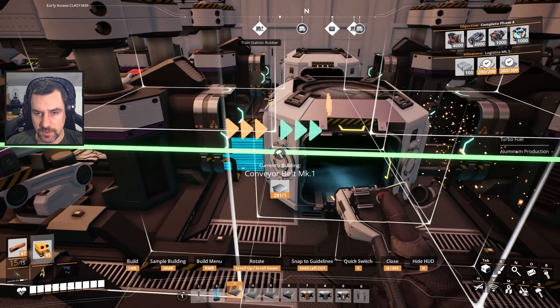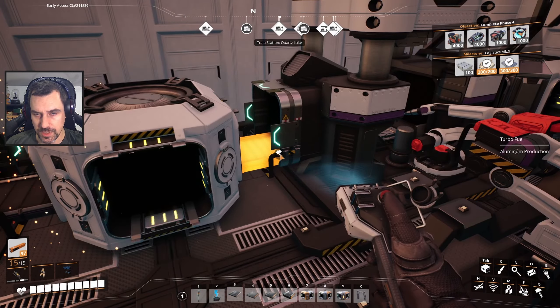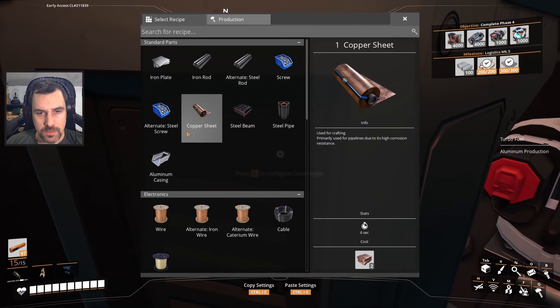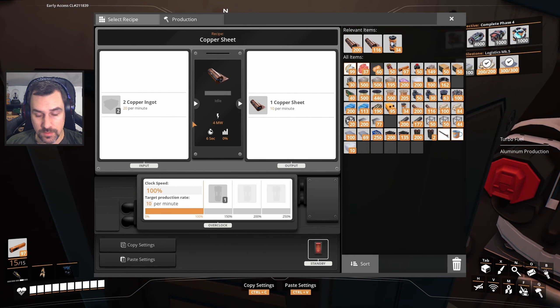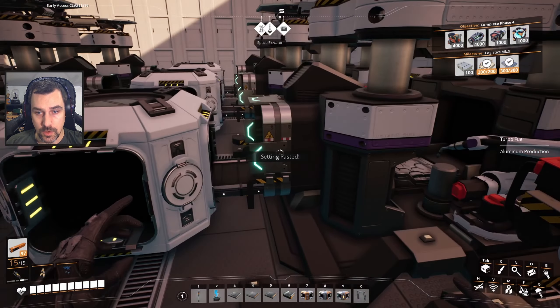Now we've got to figure out how many copper sheets these are making, because I don't know what size belts I need. I feel like they're 20. You make 20 a minute, don't you? 10. Cool.